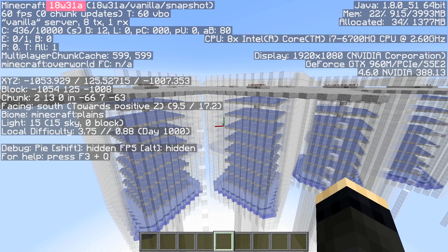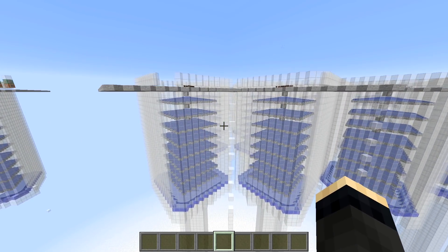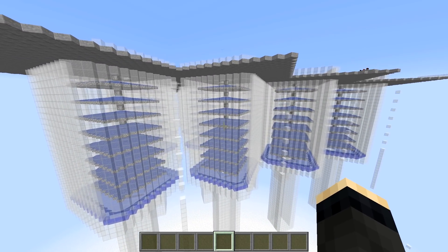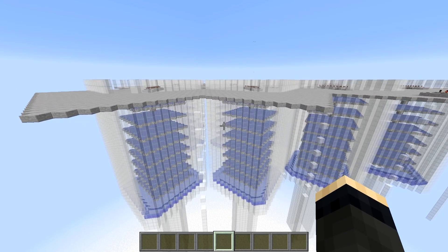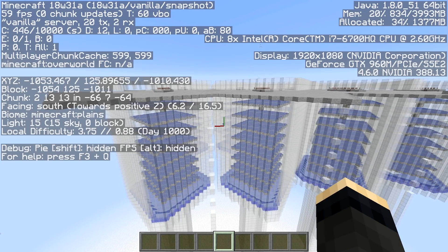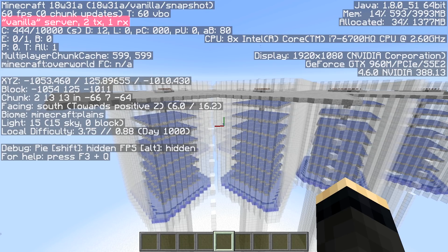Now let's switch to 1.13 and see how it fares. We are here in 1.13, latest snapshot, which has performance improvements listed as one of the fixes — so that's great. Unfortunately, we don't have access to the milliseconds per tick metric here. It's a pity that they added it to the F3 screen for standalone single-player, but they still haven't added it for players connected to a server.